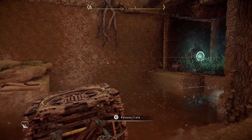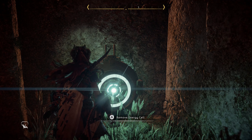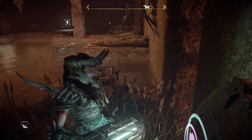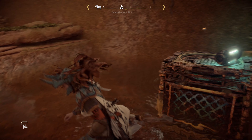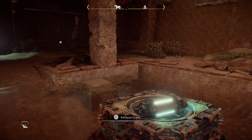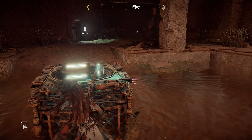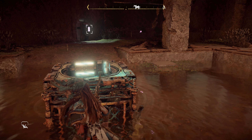Drop down to the box and push it back over to where the battery charger is located. Grab the energy cell and place it on the box — stay on top of the box and hit triangle. You have to pull the box manually; you can't use your pull caster on this, otherwise the energy cell will fall into the water and you'll have to recharge it again.